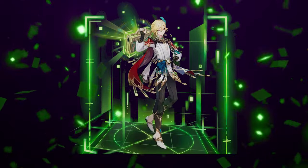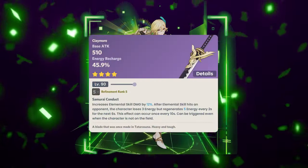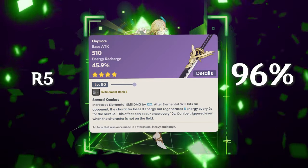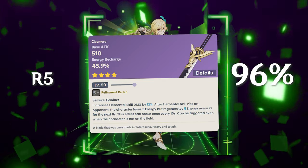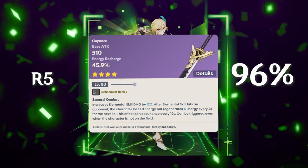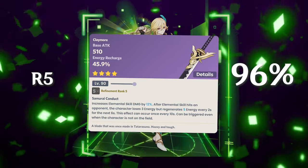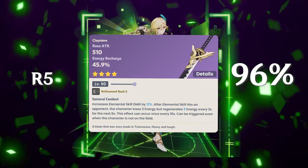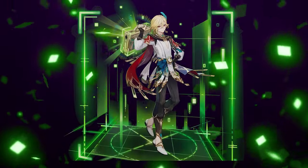The Nagamasa — one of our best four-stars in the pure DPS driver build — is only 96% of the baseline here. The energy recharge is nice, but that's really all it gives us. The Mailed Flower and Aquamarine are much better because they provide both elemental mastery and attack simultaneously, so the Nagamasa falls quite substantially in this context.